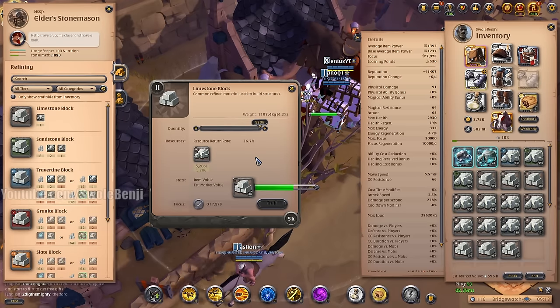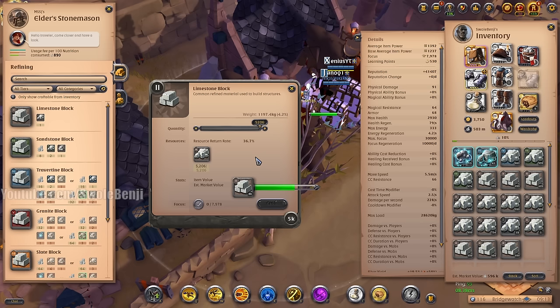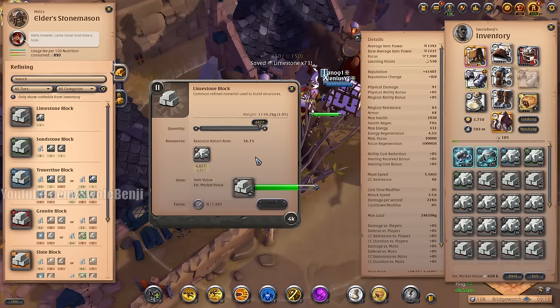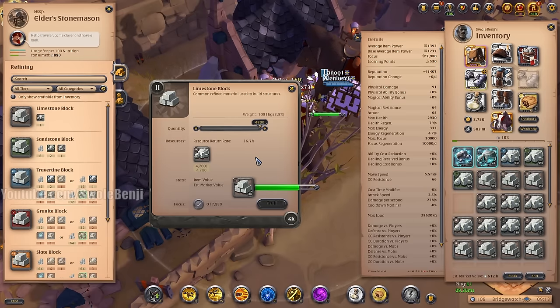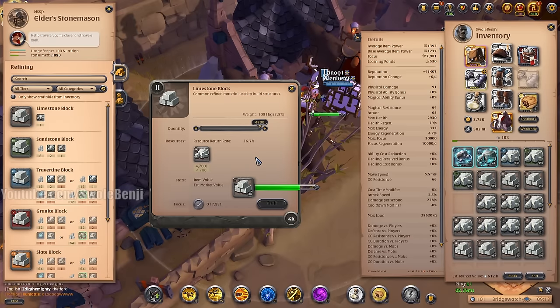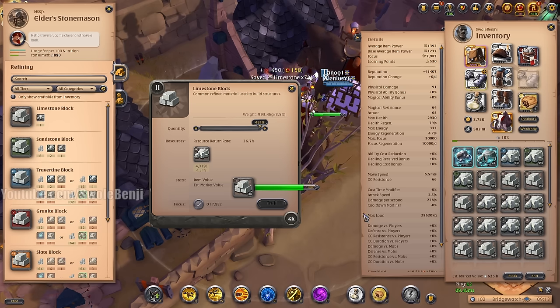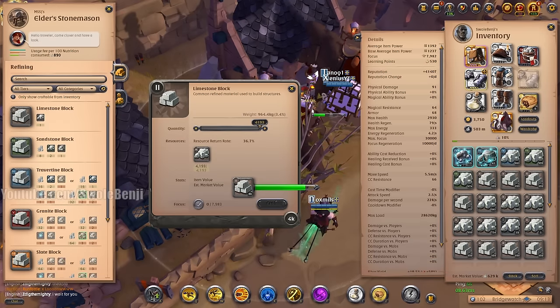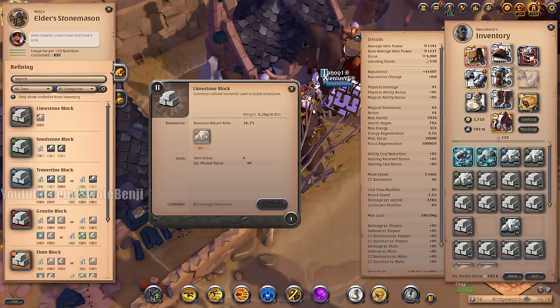Tier 8 stone is in massive demand, and in 60 to 70 days there's going to be a huge content drop. Stone is apparently supposed to be relevant — whether for castle upkeep, black zones, or crafting new weapons. Essentially, because limestone blocks always win 13 silver on average per refine, once we refine that 8,000 stack we'll get a bunch of limestone back and keep refining until no limestone is left. Look at the estimated market value — it's already up to 600,000.